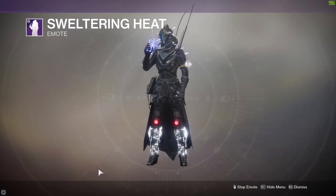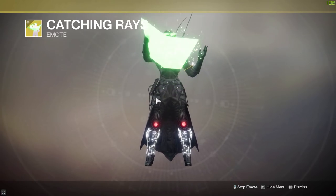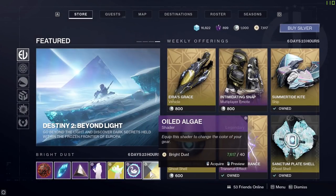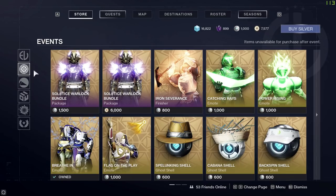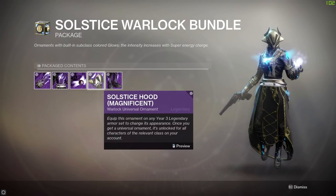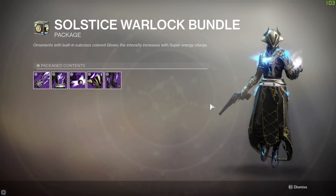There's also some featured stuff: bright dust consumables, the Sweltering Heat emote with a remote fan, and the Catching Rays emote for sunning your neck beard with some shades. There's also a flamingo projection for your ghost, and Oiled Algae - a special Eververse shader I'm going to pick up. Moving on, the Solstice of Heroes summer event is still active so you can buy your solstice bundles - including universal ornaments with glowing effects.